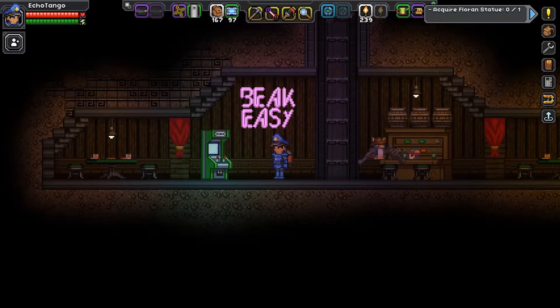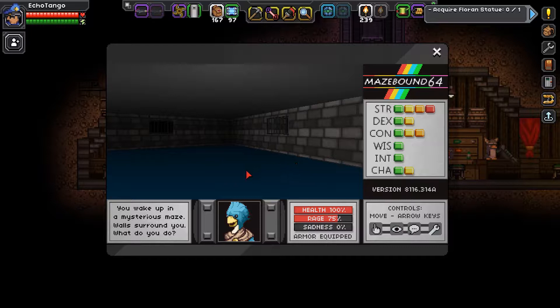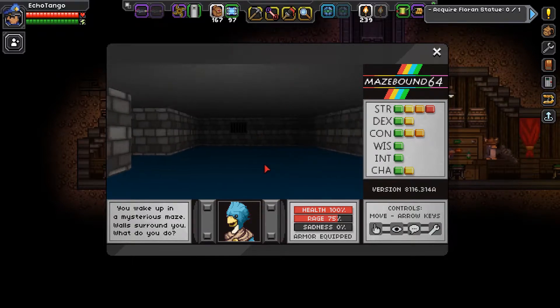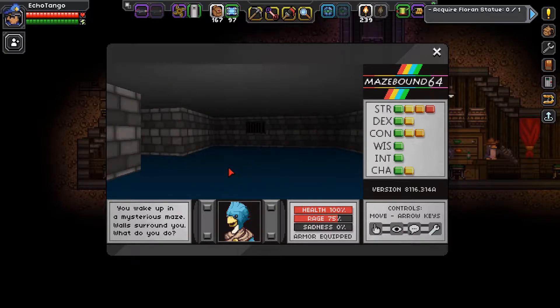First up is right here in the Beak-Easy. I'd actually like to show you guys Mazebound 64, because it's something kind of interesting and you can actually get an achievement just for playing this game down here. Pretty simple — you wake up in a mysterious maze with walls surrounding you. What do you do? The whole point of this game is just to escape the maze.